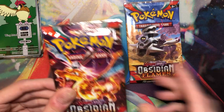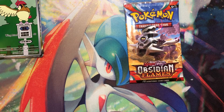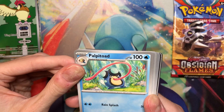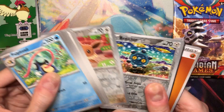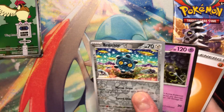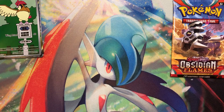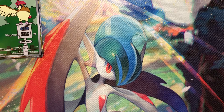Alright, last two packs here. This box is great — I could check off so many things. Like, that's the thing: I needed every art rare from this set — pretty much every regular art rare I needed from this set. Oh, the Reverse Eevee — I actually need that. Any art rare that I pulled, other than the ones I already had, I needed.